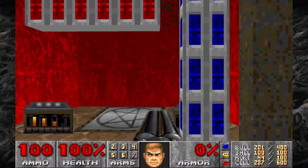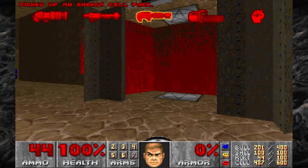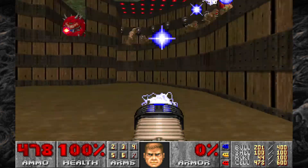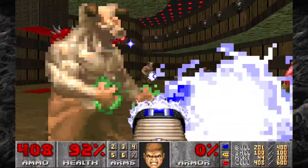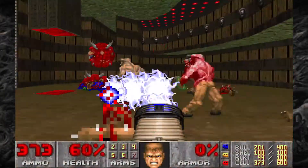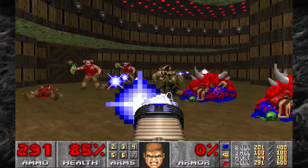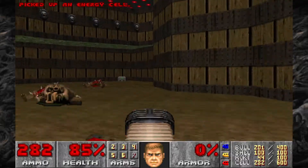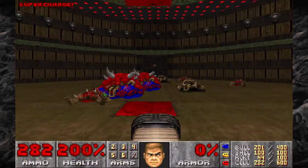Now we can open this up, but this isn't actually the exit — it's actually a little bit of a trap, quite a nasty trap, so get ready. When you go into that teleporter, you're going to be met with some Barons, some Hell Knights, some Cacodemons, and other guys. Not too bad. There's a medkit there, and you can open this up for a Soulsphere so you'll have that 200% health. But it's not over yet as we have another nasty room.